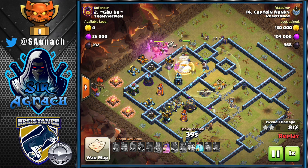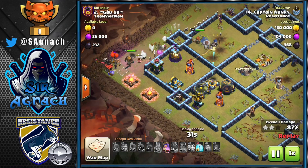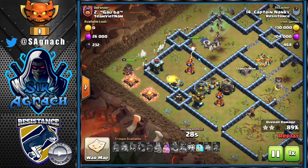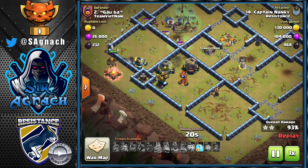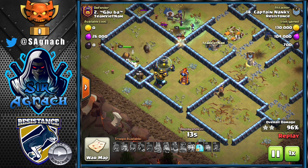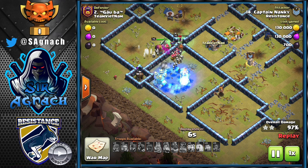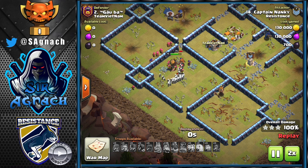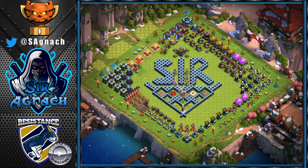Once that scattershot goes down the only splash damage left is the Wizard Tower and the Bomb Tower which go down nice and quick. The Queen walks into a compartment where she can get rid of the Wizard Tower and then target the single Inferno - I still have her ability so I decide not to use the freeze there and just use her ability. She gets rid of the Expo and goes through a wall into the single Inferno compartment, and I use that last freeze to bring the single Inferno down. This was a nice triple as well. As you can see the Frozen Witch attack has been doing really well in Champs - I've used it in Champs 1, Champs 2 and Champs 3 with great results. If you like the video please click the like button, subscribe to the channel and I'll see you next time with more Clash. See ya!